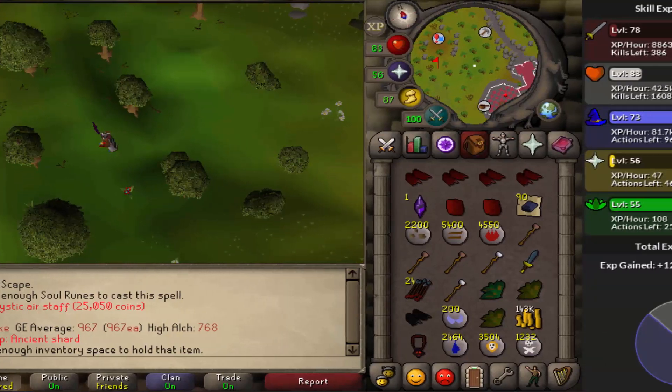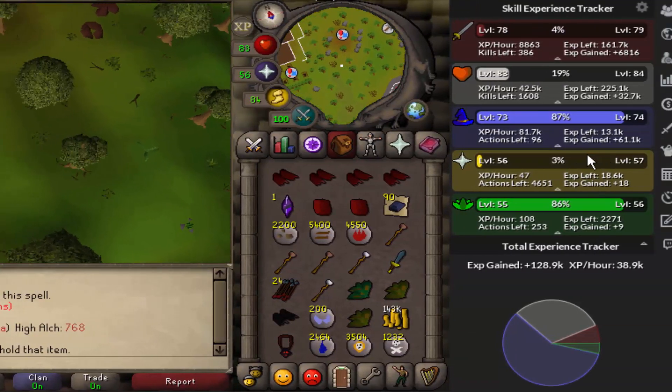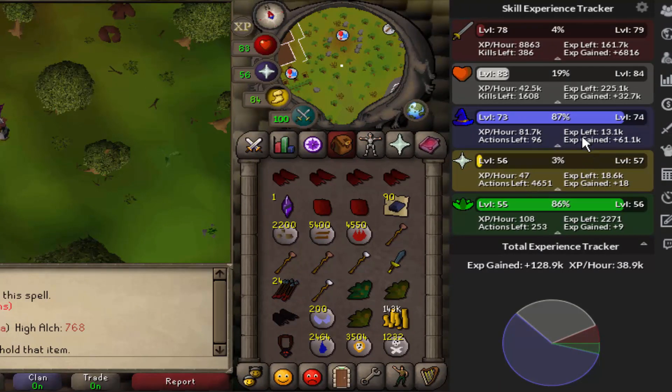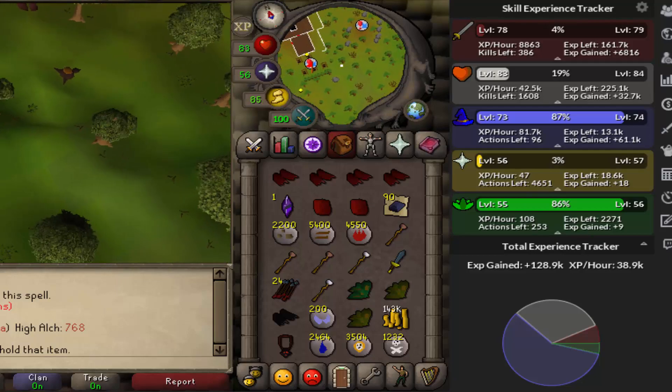They also drop a decent amount of chaos runes - they drop like 80 at a time, which is why it looks like we've only used up 500. Even after taking out the cost of the runes, I think we still profited like 100 or 150k GP. As for the XP rates, the only one that really matters here is the magic XP - we were averaging almost 82k XP per hour and got 61.1k XP in this time, so we spent like 45 minutes there.